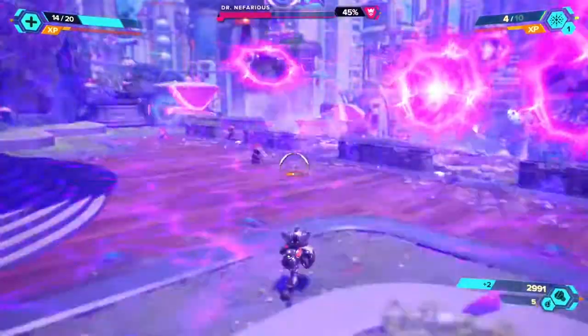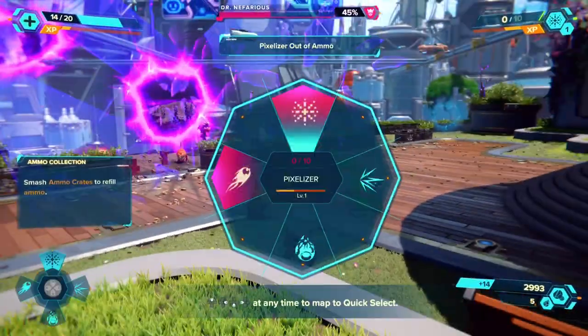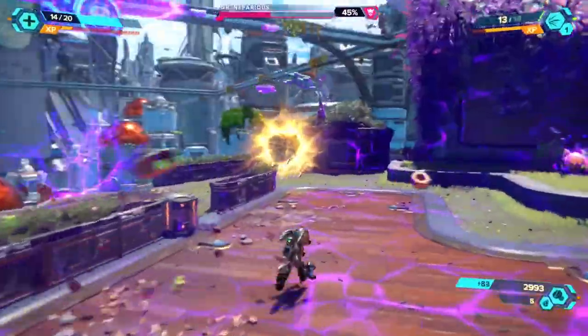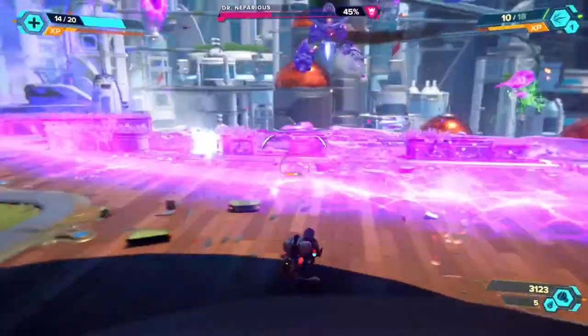For number 2: switch up the weapons that you use. Note that in the top right corner there is a number under the weapon icon — this is the weapon's level. Weapons level up the more you use them, so don't neglect the weapons that you use less. When a weapon reaches level 5 it will gain a modifier which increases its deadliness in some way. The Blast Pistol, for example, goes from having 1 barrel to having 3 barrels.